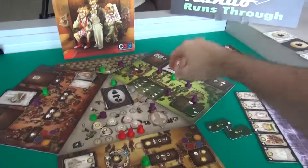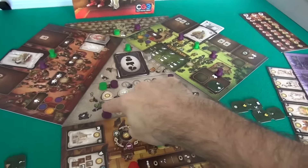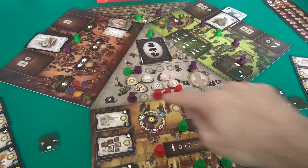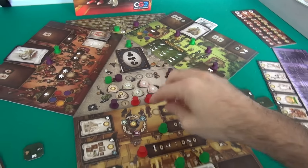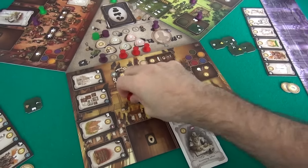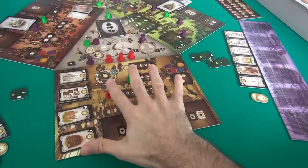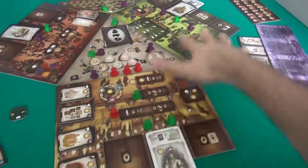There are a few spaces we didn't go to. In a two-player game we ignore the grab third, fourth, and fifth player actions, and we ignore a space only available in three-player games. If we were playing with more players, we'd flip the board over — there's a four- and five-player side on the other side of all these boards.